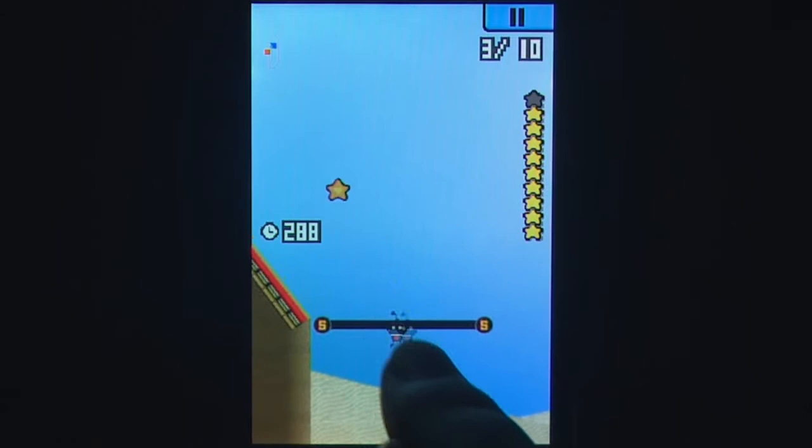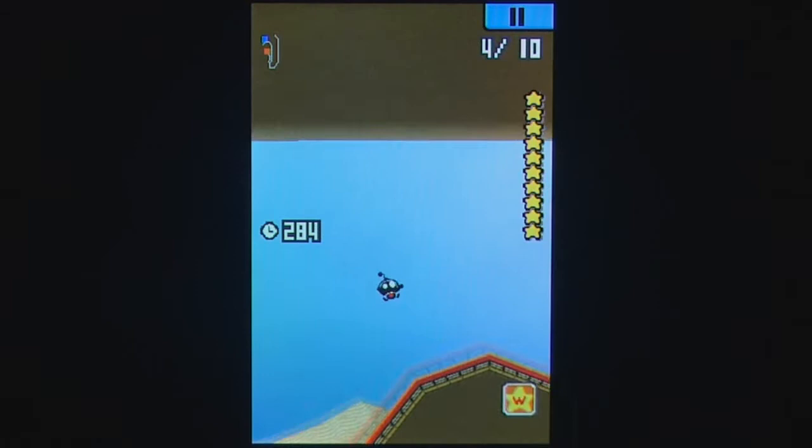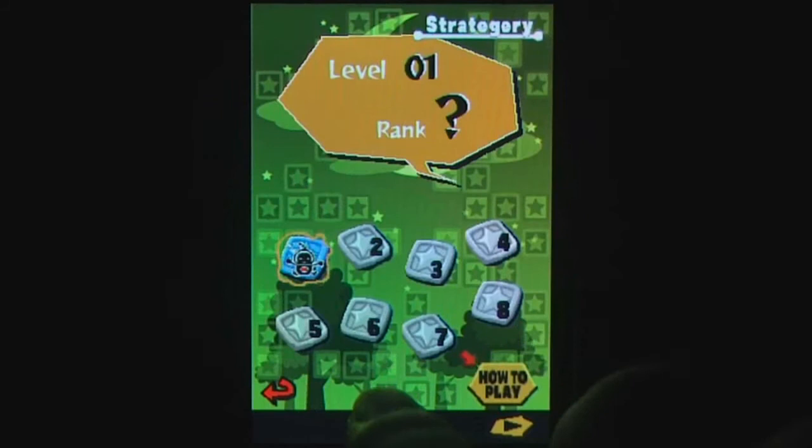Aside from the main campaign, there are two other challenge modes. In flick trials, the goal is to complete the level in as few flicks as possible, while Strategeri mode has you placing springs and bumpers yourself to make it through. For those wanting even more, there are even more levels available via DLC.